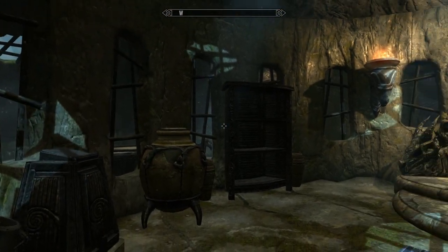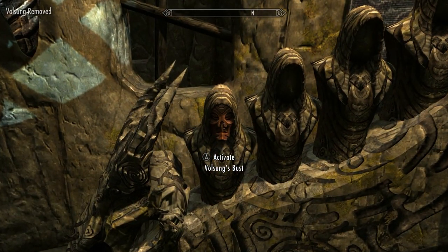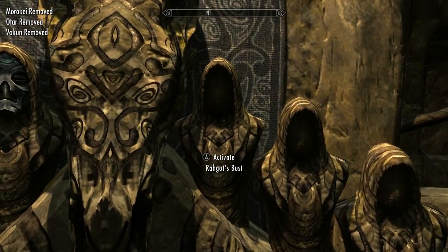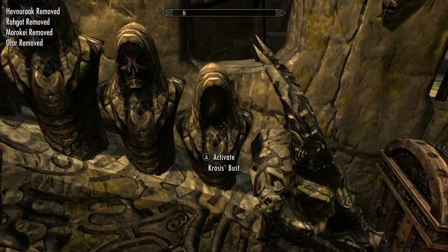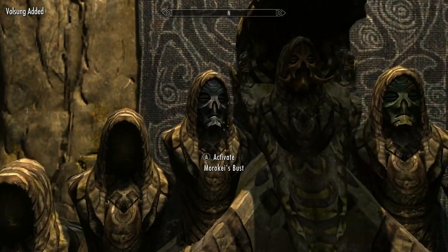At first glance you'll notice a bunch of chests around, but don't get excited because all of them are empty. Yeah, I know — it sucks. Anyways, at this point you need to place each mask into its respective slot. This is done automatically, thankfully, so all you have to do is just activate each bust. As soon as the 8th one is placed the dragon's mouth will open up and present you with Konarik. Once it's open you can take back all of your masks without fear of it clamping back down on Konarik.